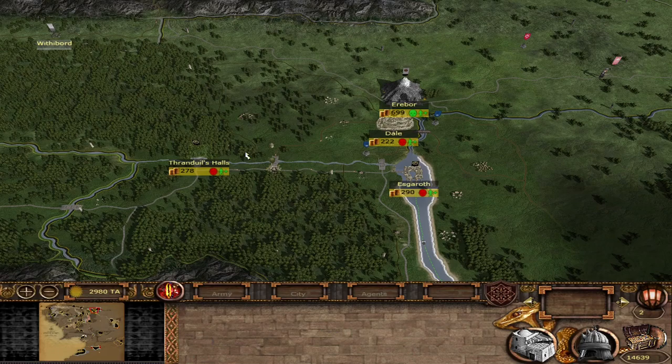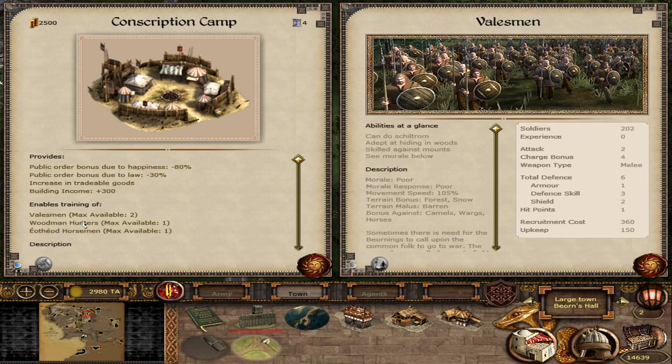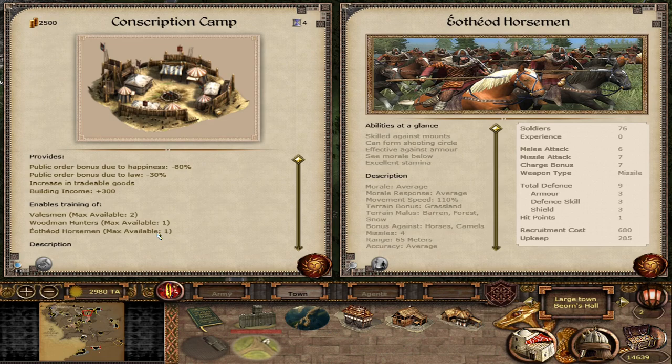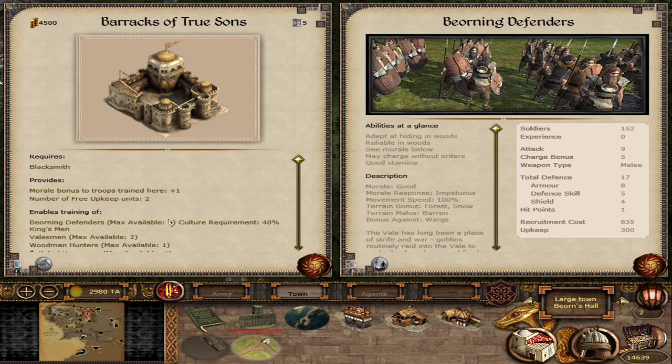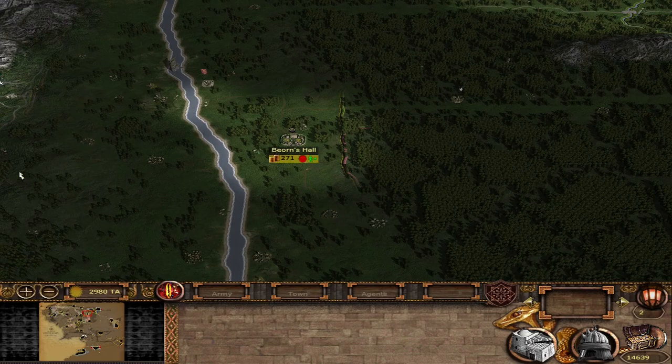Next we have the Bjornings. The conscription camp gives you Valesmen, Woodmen Hunters — which are quite solid — and Aotheode Horsemen, your first javelin skirmisher cavalry. Upgrading the Barracks of True Sons unlocks the Bjornings Defenders, a solid spear-and-shield unit. This fills a gap, as the Ardenayim don't really have a middle-tier spearman outside of the Rosadon Spears and higher-tier units, so these fill that role nicely should you move into the Anduin.